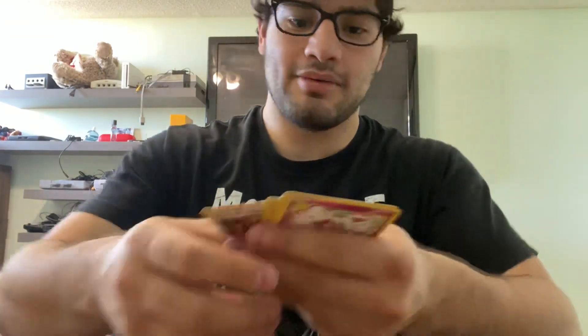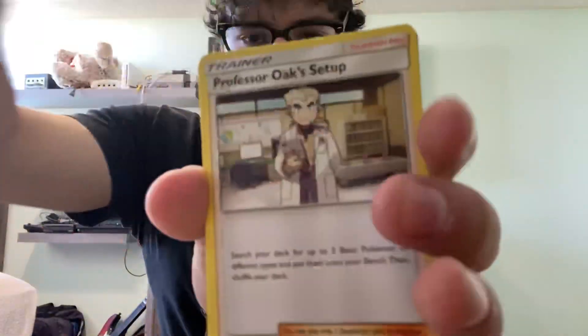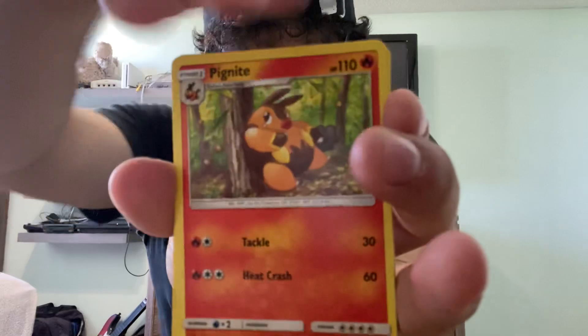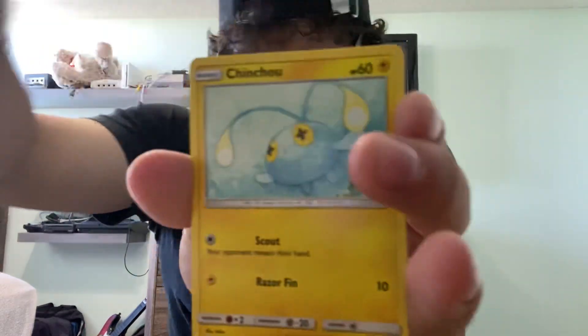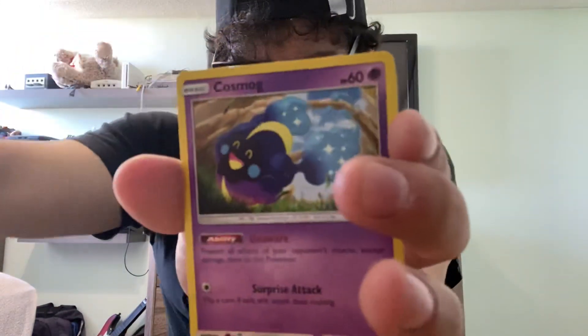It doesn't matter what I get in this Cosmic Eclipse. Grass energy, Professor Oak's Setup, Pikachu, Unidentified Fossil, Swirlix, Litten, Grimer, Slugma, Chinchow, Cosmog, reverse holo Piplup, and a Drampa. Next up we got Evolutions — can we get the Mega Charizard? I saw it — I know I can see I got a white back so there's still hope.